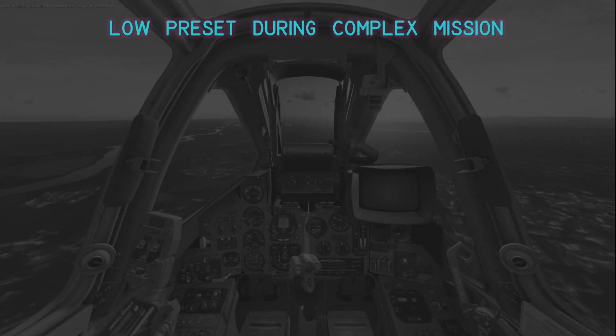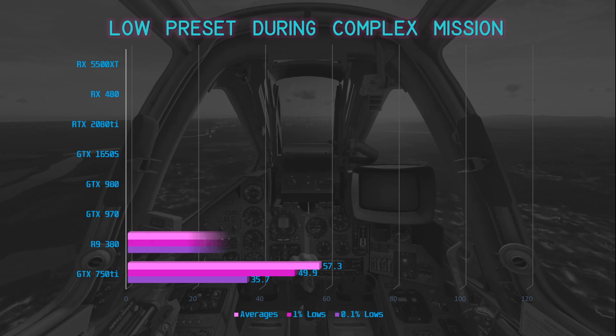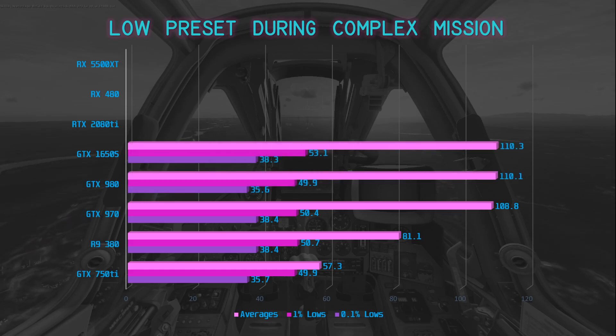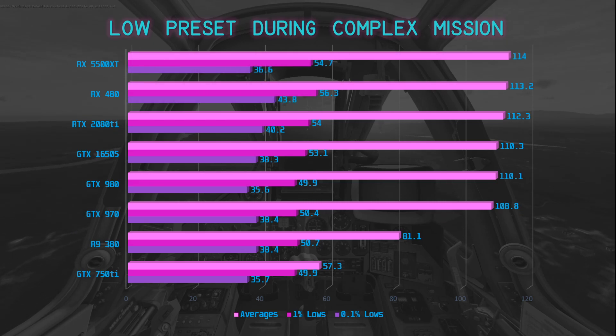First up are the complex mission benchmark results at the lowest preset. The GTX 750 Ti, being the oldest and least powerful card, sits at the bottom with an average of 57.3 FPS. The R9 380 fared significantly better at 81.1 FPS. The remainder of the cards all perform within a few frames per second of each other around 110 FPS — demonstrating a significant CPU bottleneck. The RTX 2080 Ti, a full $1,000 more expensive, didn't even top the charts due to this CPU bottleneck.